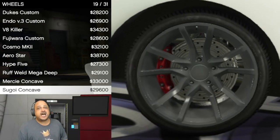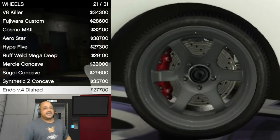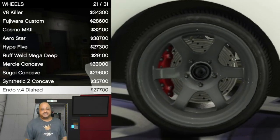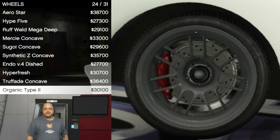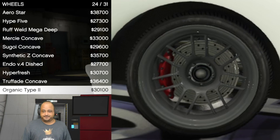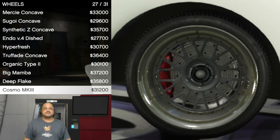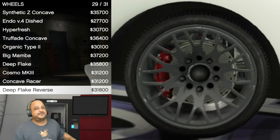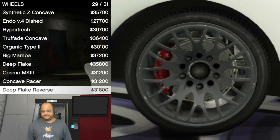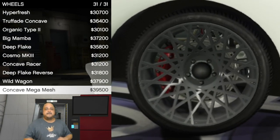Rough Weld Mega Dish, the Segoi Concave, Synthetic Z Concave, the Endo V4 Dished, the Hyperfresh, the Trophade Concave, the Organic Type 2, Big Mamba, Deep Flake, the Cosmo MK, the Concave Racer, the Deep Flake Reverse, the Wild Wagon, and the Concave Mega Mesh.